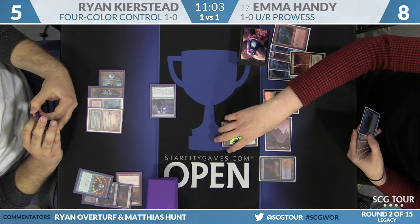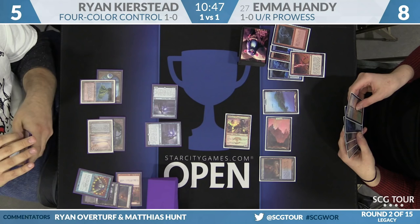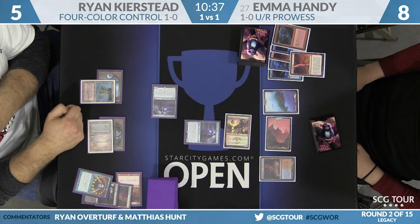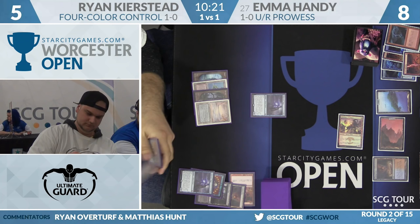Ryan flashes in Snapcaster Mage targeting Brainstorm. This is nice where you give Brainstorm flashback but don't cast it until end of turn — it's a jump blocker. Swiftspear is a 2/3. Emma was already considering leaving back Swiftspear as a blocker, so eating that Snapcaster Mage in combat is functionally similar — she doesn't fight over it. Look at the respect Ryan paid: he could have cast that Brainstorm on end step but doesn't. He's not willing to tap into Spell Pierce at five life. He swings for two with Snapcaster — Emma goes to six.